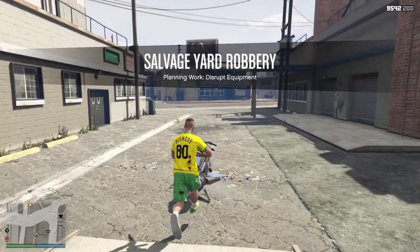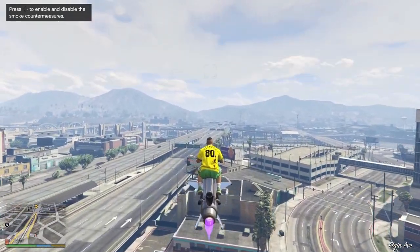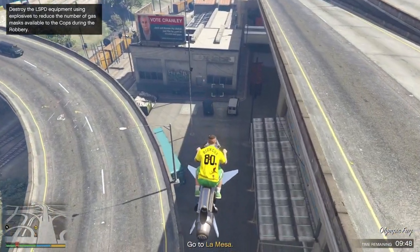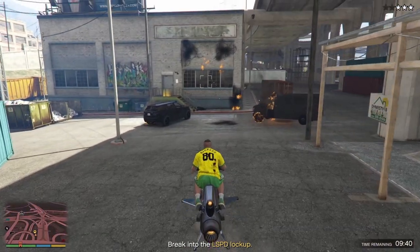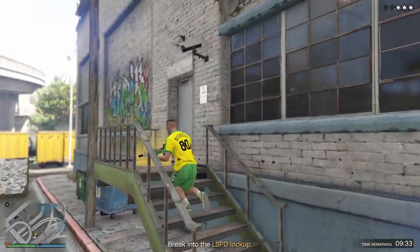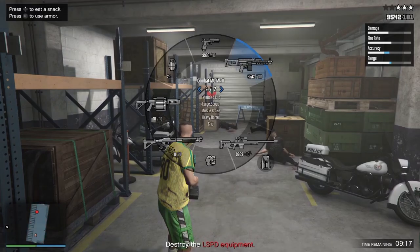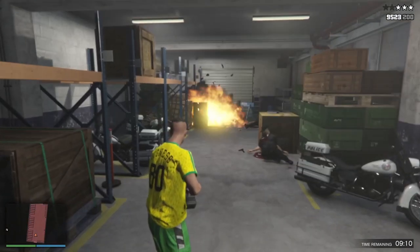This one is optional - you don't have to do it - but it unlocks gas masks for the mission at the end. It isn't difficult either. There's a time limit, but even on a motorbike like a Batty you'd still do it. I'd definitely recommend an Oppressor if you haven't got one. Blue arrows mean photograph it, red ones mean destroy it. This was all new to me but it wasn't bad.